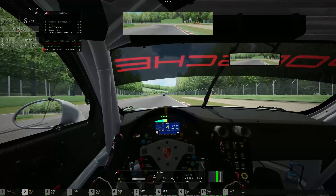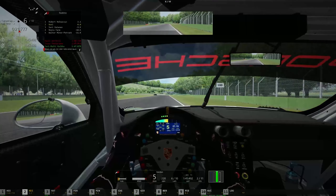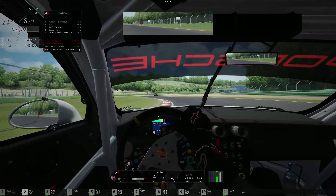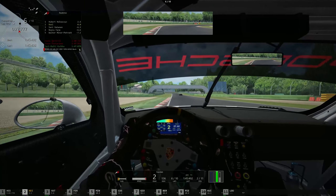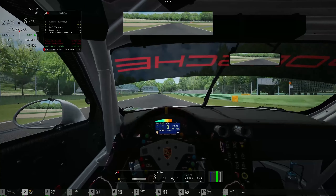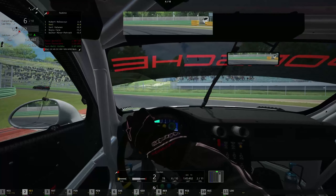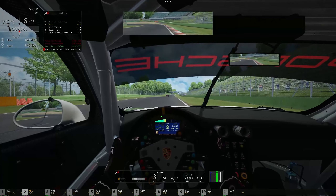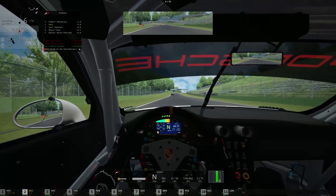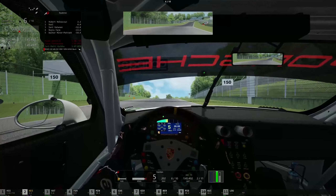Spoiler alert — this lap was even faster than the last one. In fact, lap number six was actually a personal best in this car, the 911 GT3 R, on the medium tyres — crucially, the softs would be much faster, but since all the other cars are running mediums, so did I. Overall a solid lap, no major mistakes whatsoever.